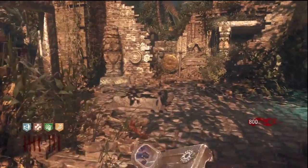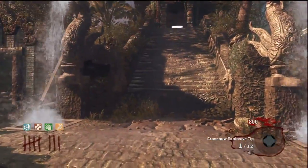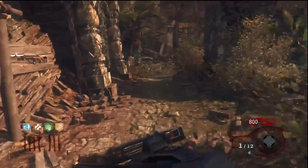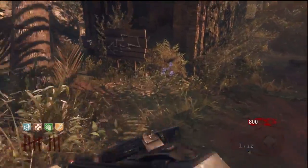From the starting area again, this time we're going to want to move right through the spikes, and you'll notice the Juggernaut machine here.